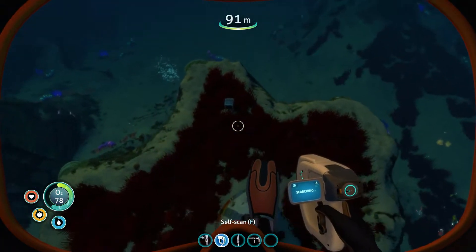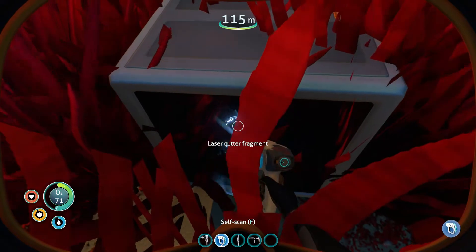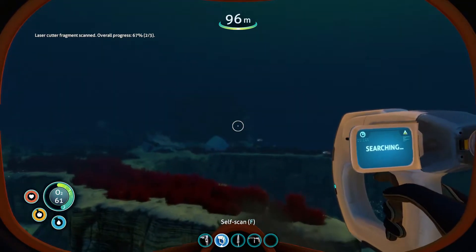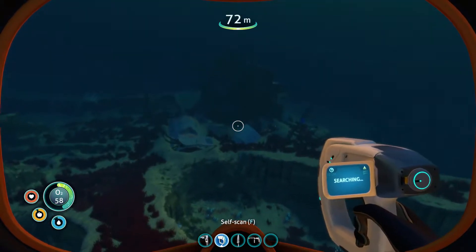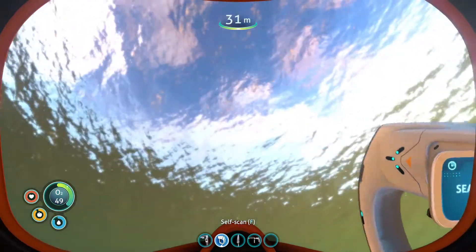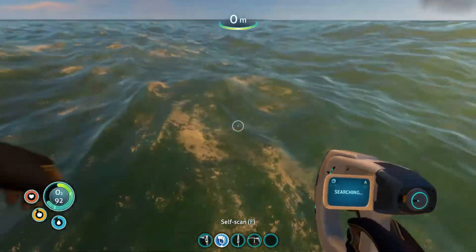I'm going to go get some more oxygen and then keep swimming around. I am determined — we are looking for seamoth parts. In case you don't know, the seamoth is the sea car of this game. You can usually find the parts laying on the ground around wrecks. Once we get a seamoth we can start cruising the ocean, go deeper, and find the seamoth docking bay. The main goals this episode are seamoth and ultra glide fins.